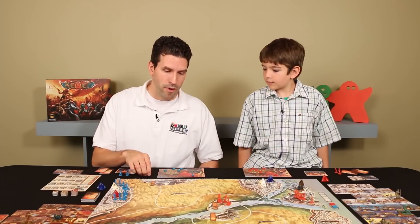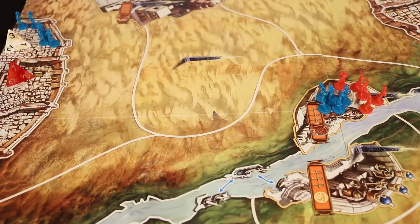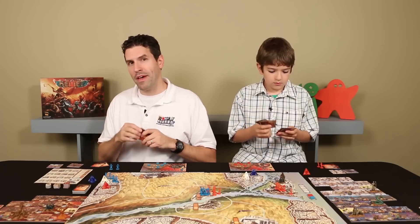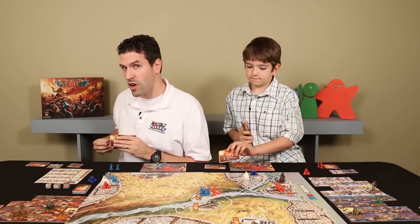I'm going to move this troop into this temple and start a battle. I would have loved to go up to the Delta Temple, but that elephant is scaring me off. Now, most of the time when we do a battle we'll just play our cards onto the table quickly. But I want to explain again what you do in a battle: you take your battle cards, discard one of them right away, then pick one to play into the battle. You can also add any divine intervention cards you want.